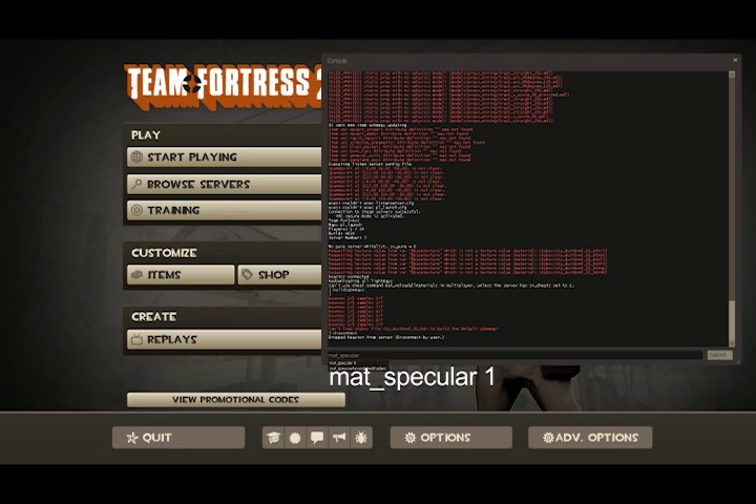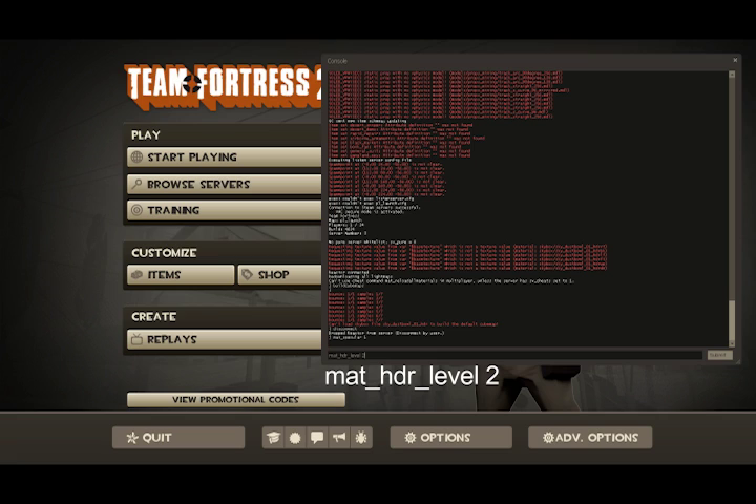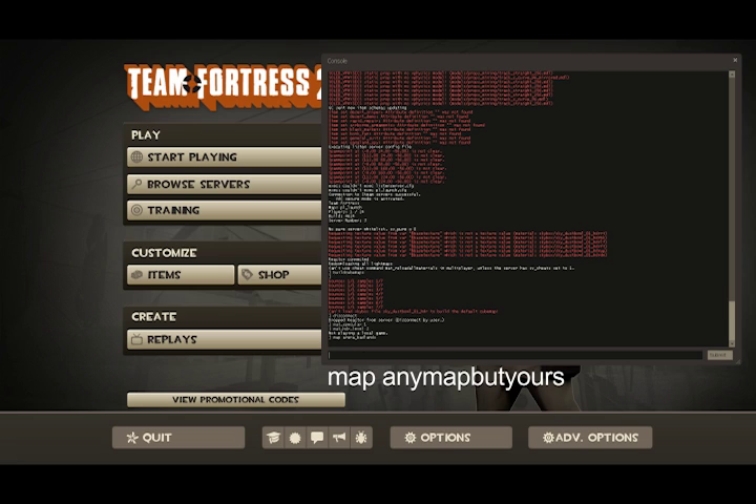Now you're going to type mat_specular 1 and then mat_hdr_level 2. And then the next thing you're going to do is type 'map' and go to any random map to clear the texture cache — I'll do Badlands. It says it's to clear the texture cache.